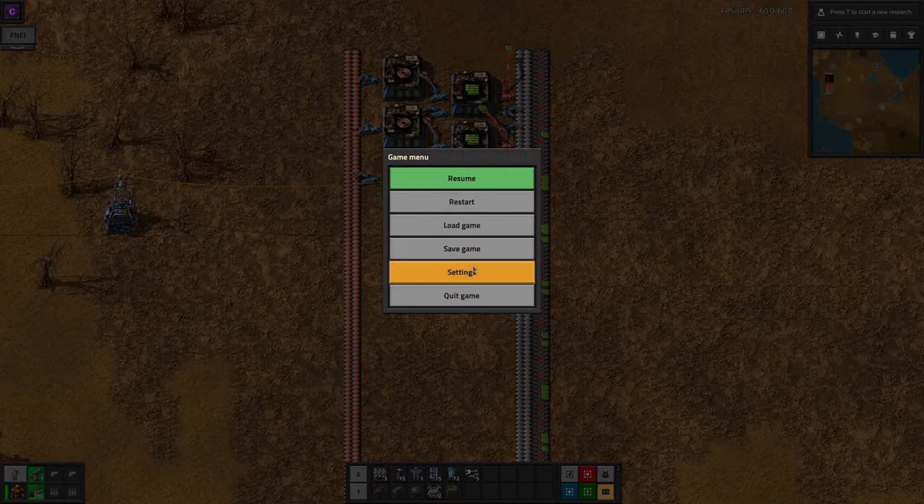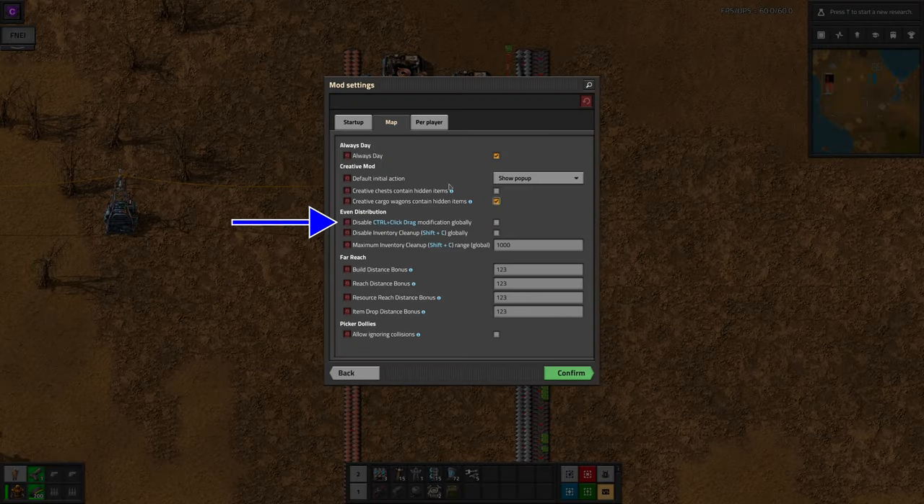In the game settings, there are three options that can be used by a server admin to make sure that the mod doesn't slow the game down too much, or to deactivate either of the features if required. We haven't used these, but on a public server it might be needed.